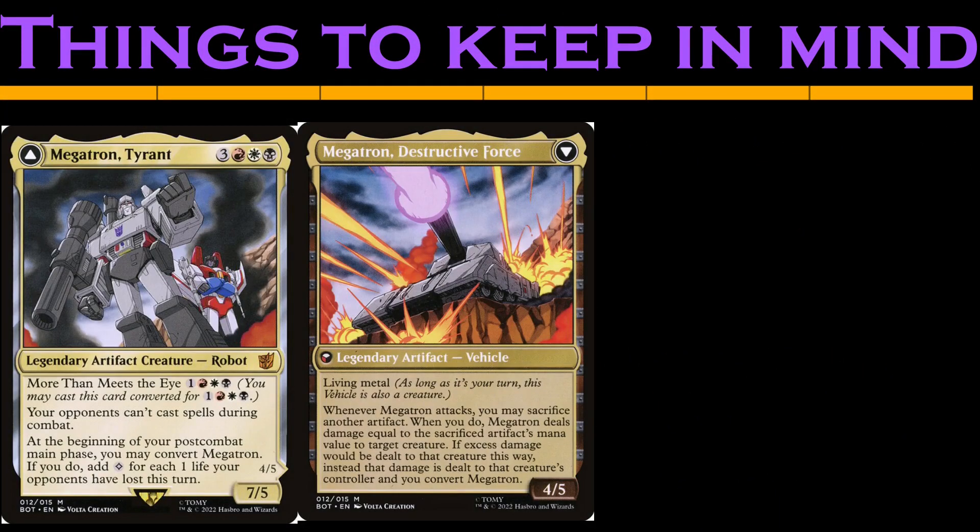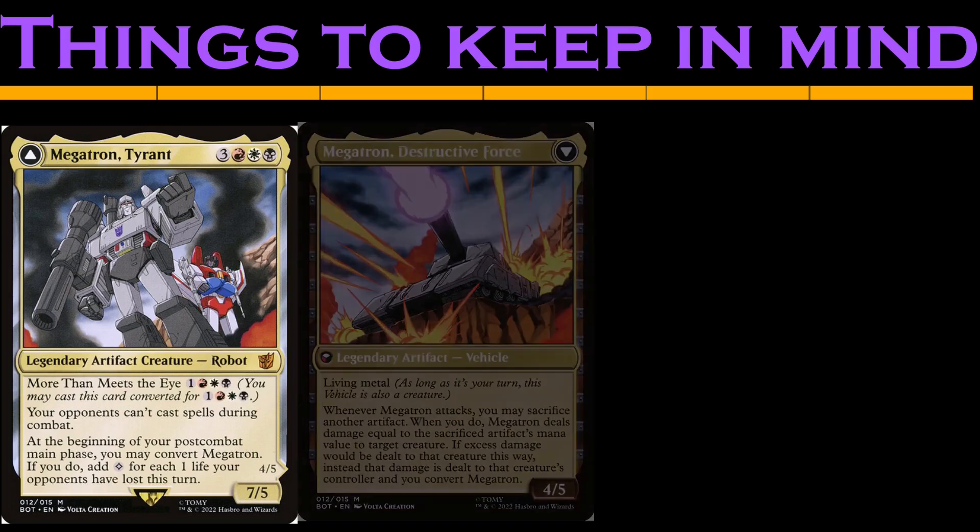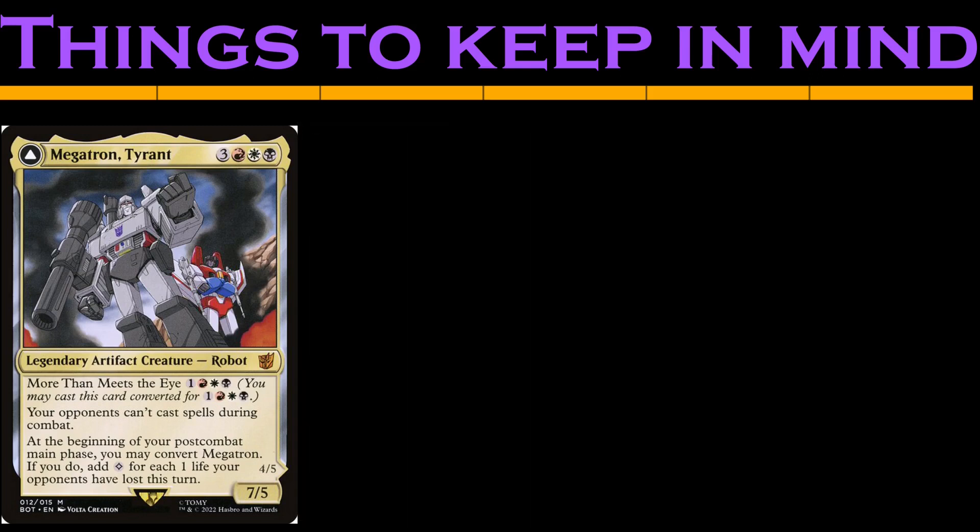With these double-sided commanders, there's a lot of tech, and it's easy to get confused about how exactly to build them. But in the case of Megatron, there's an easy solution. Imagine that you couldn't flip between sides — if you could only choose one side of Megatron to be your commander, which side should you build around? The front side, of course, which means we're only using the back side as a means to get on the front side for cheaper.